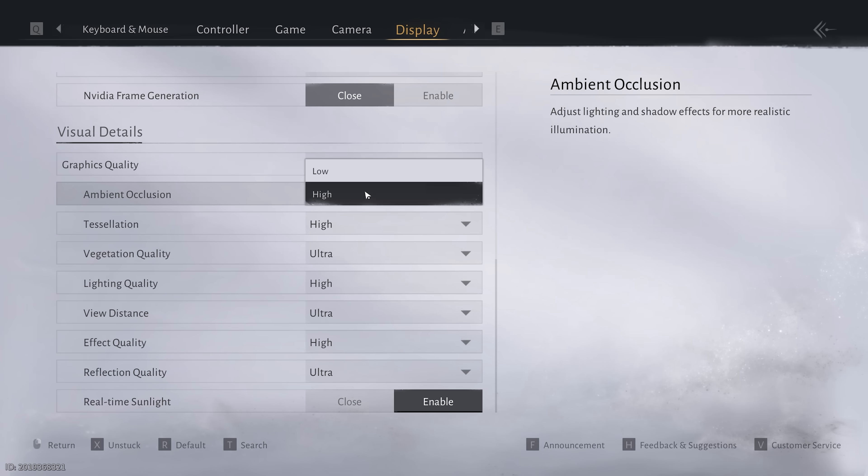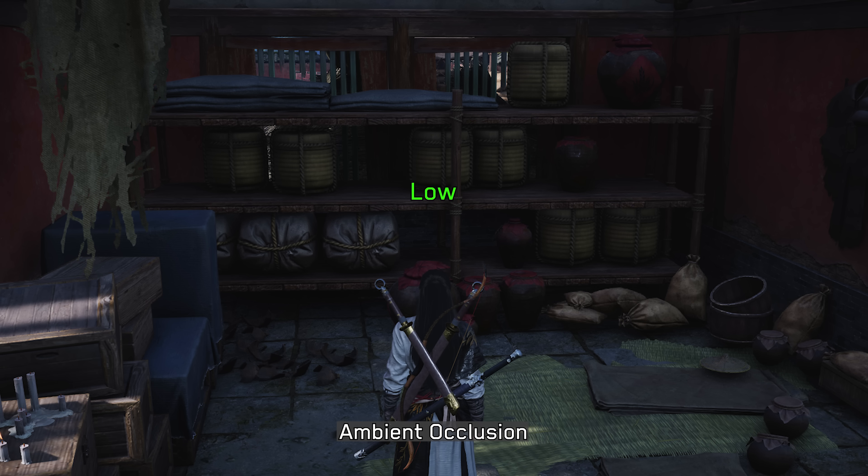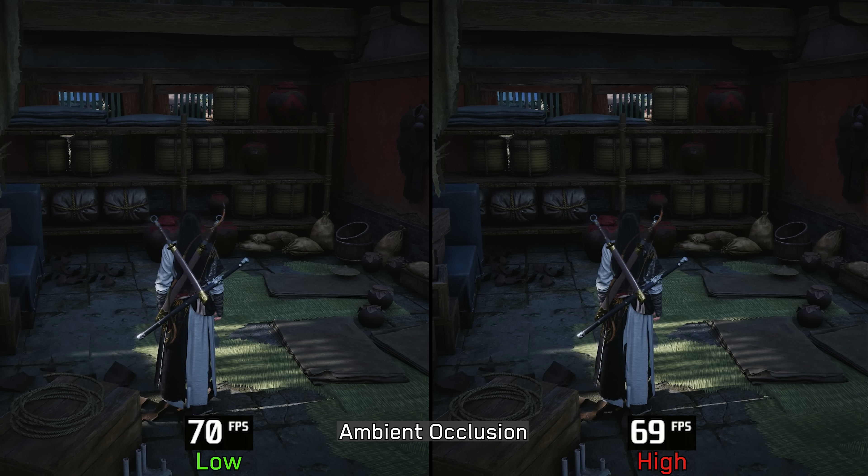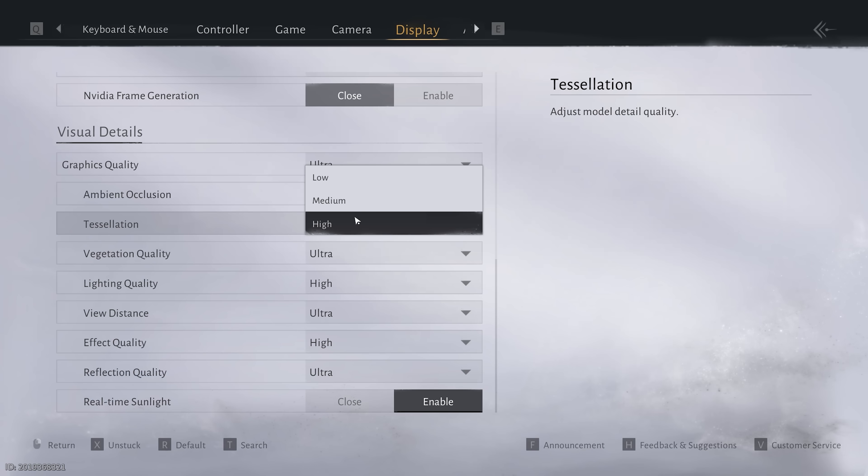Let's dive into the graphics settings, starting with Ambient Occlusion. This one doesn't have a significant visual impact — High slightly increases the intensity of ambient occlusion with a minimal performance hit, so I recommend leaving this one at High.